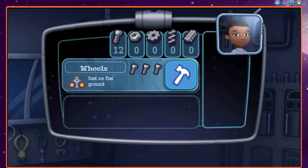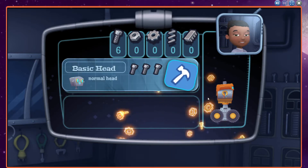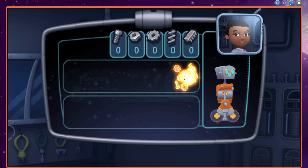Select the hammer to build the robot's legs. Fantastic! Now let's build the robot's body. Next, we need a head. Finally, let's give our robot... Perfect!